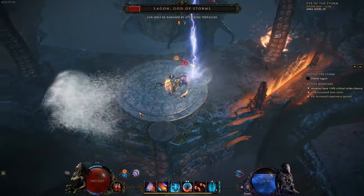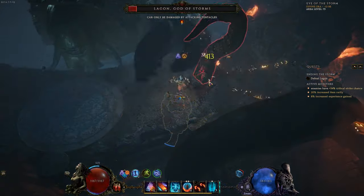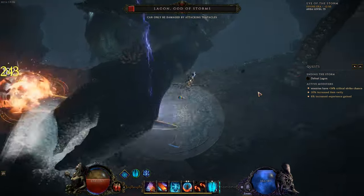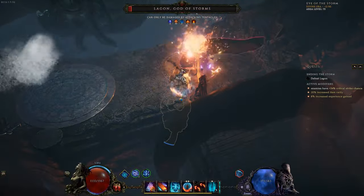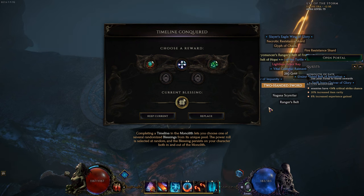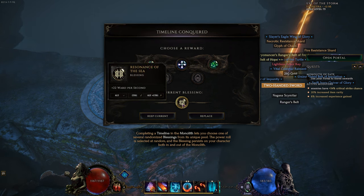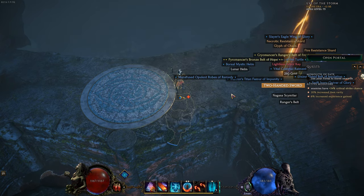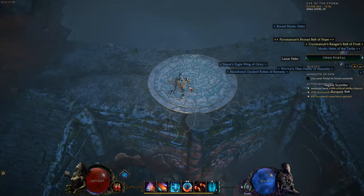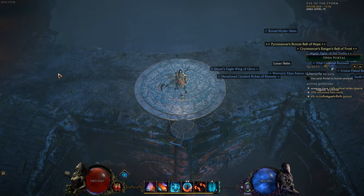If you do get hit, don't panic — try to reset and you will be fine. All you have to do is avoid his two most damaging attacks and you're done. This was done under-leveled with non-optimal gear and I still managed to do it quite easily. I will do more content for Last Epoch — if you like the game you can buy it on my Nexus link in the description. Like and subscribe for more. Until next time, be good to yourself and others.